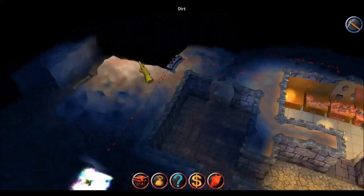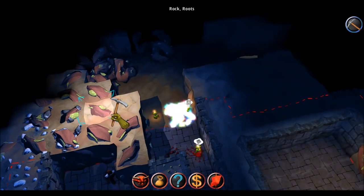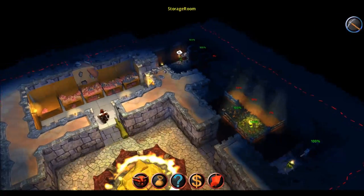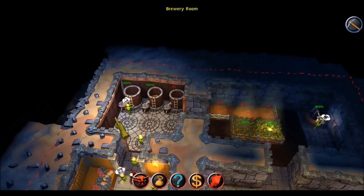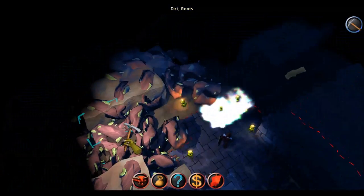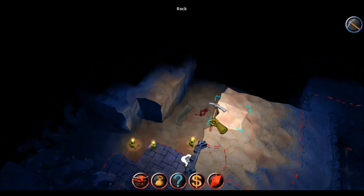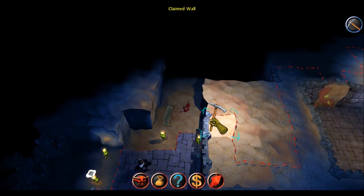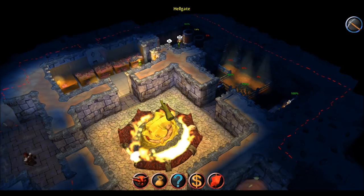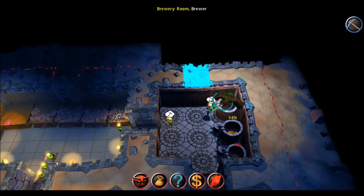Now the imps are going to investigate and build forward here, claim the paths. I'm sure that they will encounter some more of those impensees on the way. We have a room here also. I want gold — here we have some more. How many dark dwarves? I have like eight of them — that's very good. I think this will be enough, so let's dig in here.